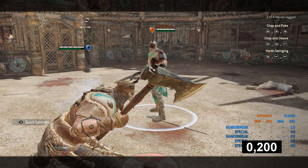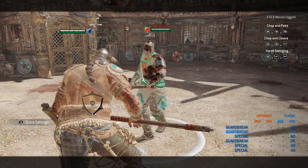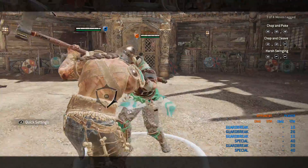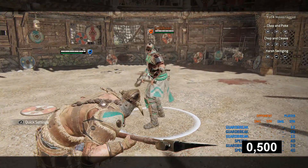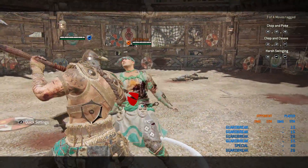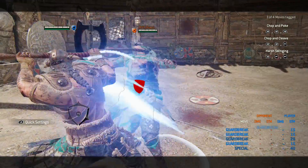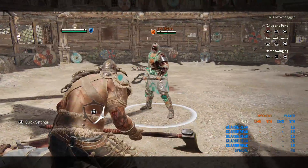Moving on, dodge guard break is still in the game. It's a move that is not very well liked overall, as it promotes a very defensive playstyle. The earliest possible time you can use it is 200 ms into the dodge. After that it has variable timing, so you can adjust accordingly to what you want to dodge.